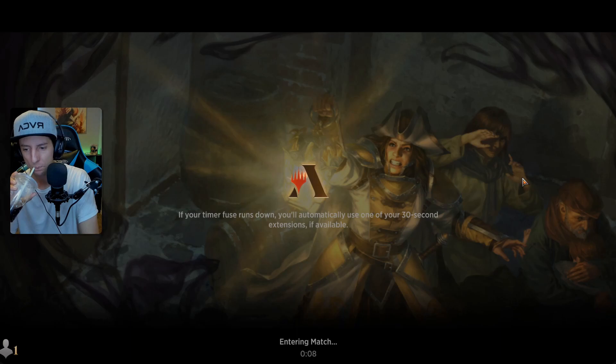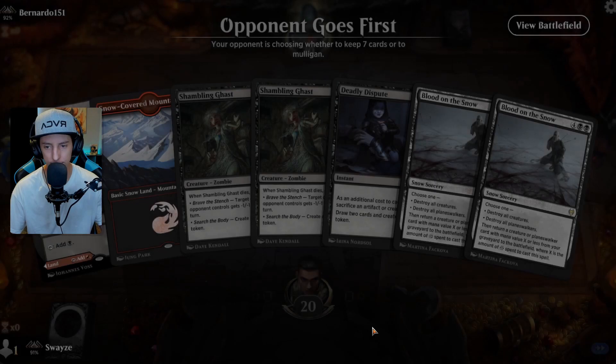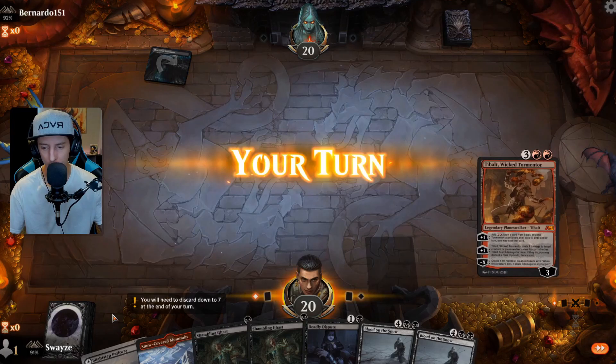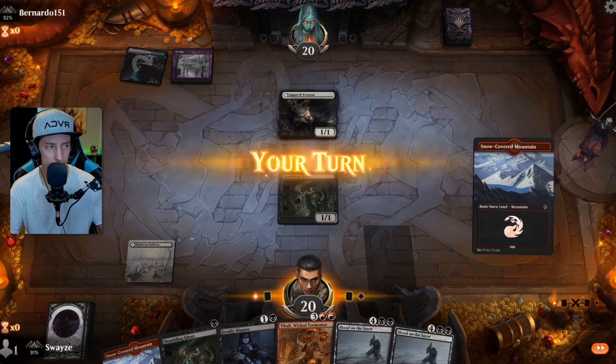Somehow I have a feeling we're going to be stuck in 91 this entire video, which is really odd. Let's see what our opponent does. This is definitely keepable — it's only a two-land hand, which I would normally try not to keep. But in this particular case I'll keep it because we have a very nice one-two curve that's going to allow us to draw cards and ramp. Tybalt is cool. We're up against probably Clerics — yep, Clerics it is.